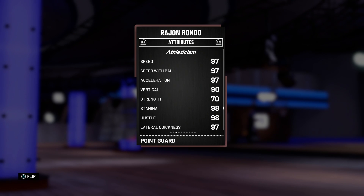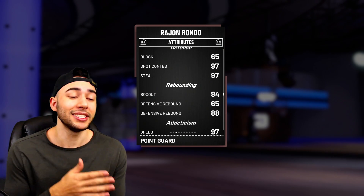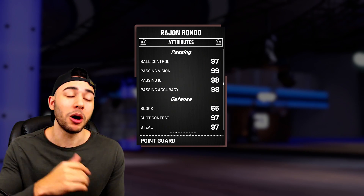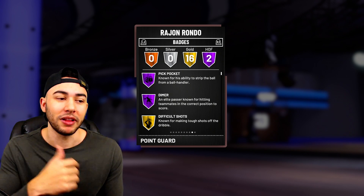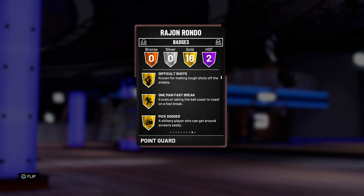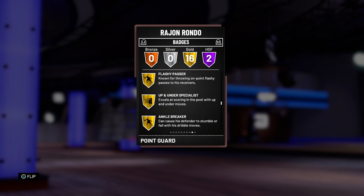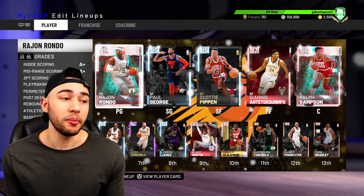He has 97 speed, 97 speed with ball, and 97 acceleration, a 90 vertical, 97 lateral quickness, and a 98 pass reception. Besides the fact that he's 6-1, he really doesn't have that many flaws. He comes with two Hall of Fame badges: pickpocket and dimer. I also think he should have Hall of Fame flashy passer, but that's just me. Checking out his 16 gold badges: difficult shots, one man fast break, pick dodger, charge card, defensive stopper, hustle rebounder, lob city passer, acrobat, teardropper, putback king, pick and roll maestro, break starter, relentless finisher, flashy passer, up and under specialist, and ankle breaker.